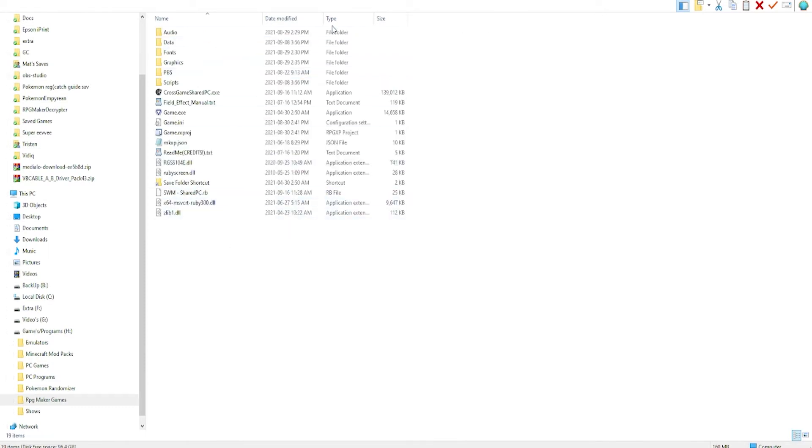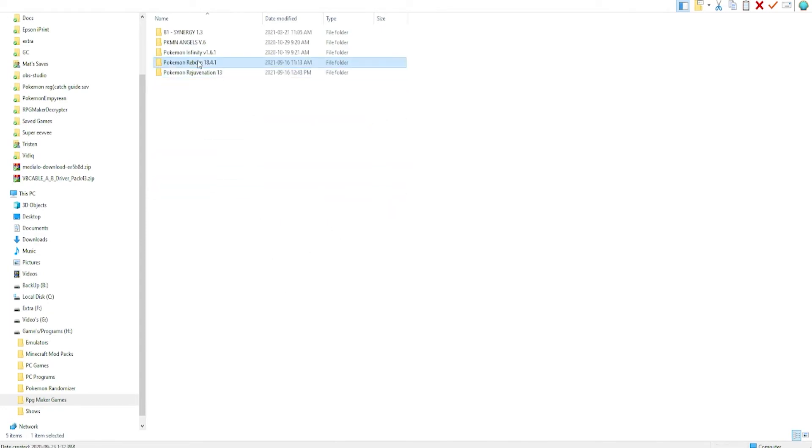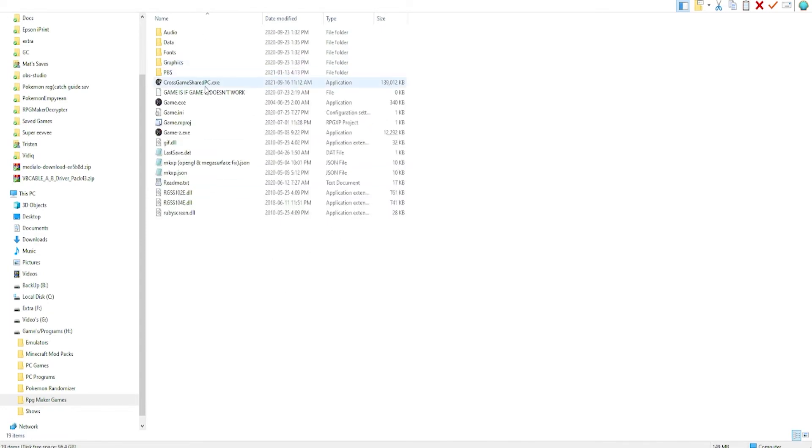You'll need to do this for Reborn, Rejuvenation, and Desolation if you have it. I'll show you how this works. We'll load up Pokemon Reborn using the Cross Game Shared PC .exe by double-clicking on it. It will load Pokemon Reborn or Rejuvenation, whichever one you picked.